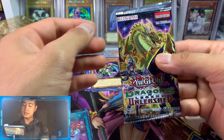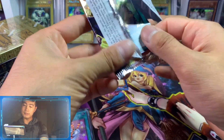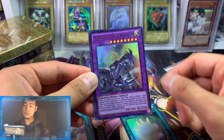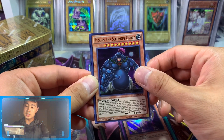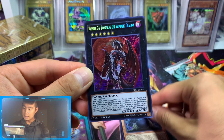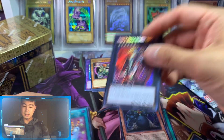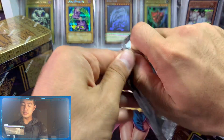So we got Dragons of Legend Unleashed. We've opened quite a few of these, so we can pull Number 100, and that'll be cool. We have Soul Charger, Burst Dragon, Night Express Knight, Zushin the Sleeping Giant — look at that — and then Number 24. This is not bad at all. Put that aside and that's what we got.